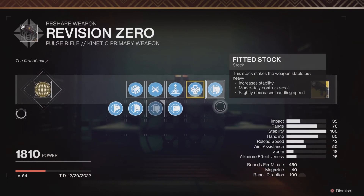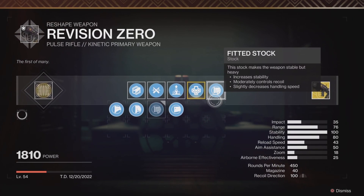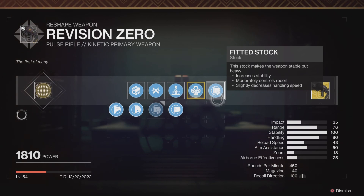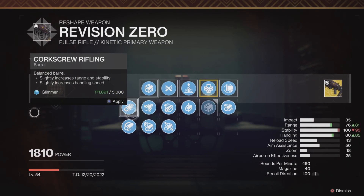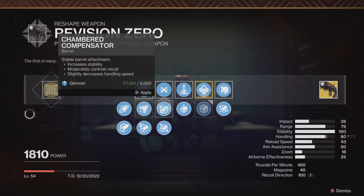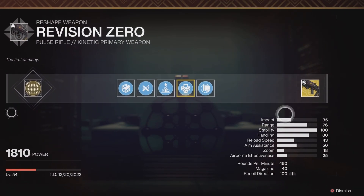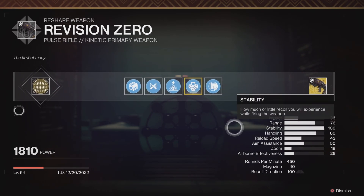First off, the last perk you need is Fitted Stock. Without it, you get 85 recoil direction — for example with Short-Action Stock. But with Fitted Stock it automatically gets to 100 recoil direction. Not only that, you also gain increased stability, though you lose handling — we'll get to that later. With Fitted Stock you no longer need the Arrowhead Brake barrel; you only need Polygonal Rifling, which is the best barrel available. You'll get 100 stability when in four-burst round mode.